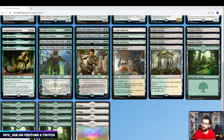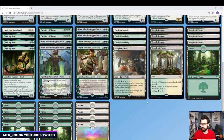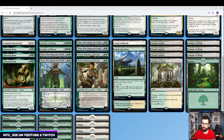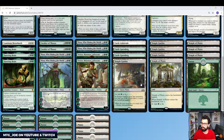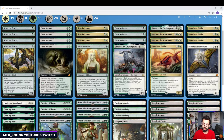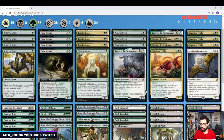Mana base wise, I should probably play maybe a Fable Passage or two — we'll see. I want to maximize the number of forests we have for Nissa. We have some Castle Garenbrig, Ardenvale, and then we have Temple Garden, Temple of Plenty, and a whole bunch of basics. The deck is pretty much base green with a splash of white, so it didn't go too heavy on the white. You could probably play some Fable Passages, but having Temple of Plenty come in as our only tap land would work.